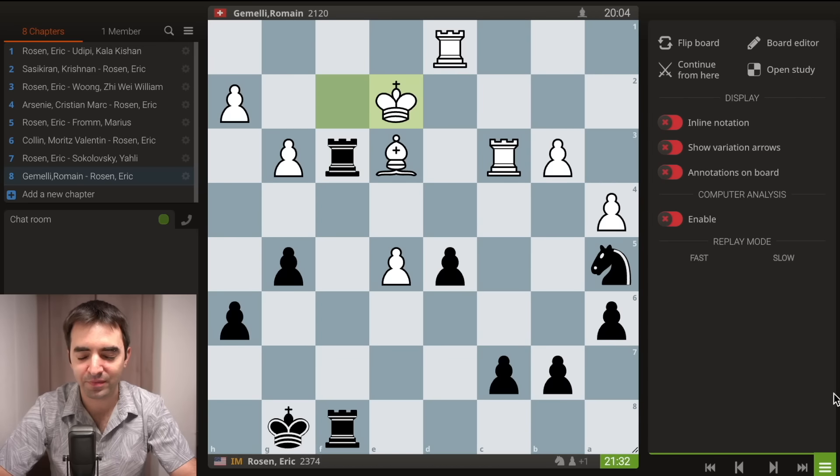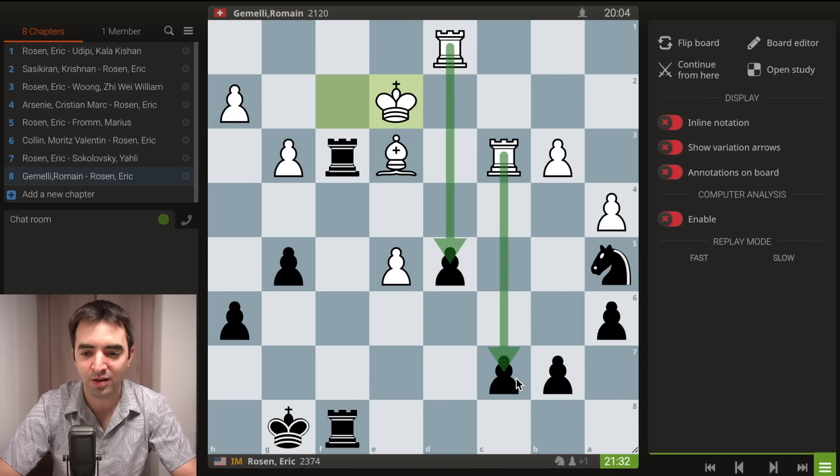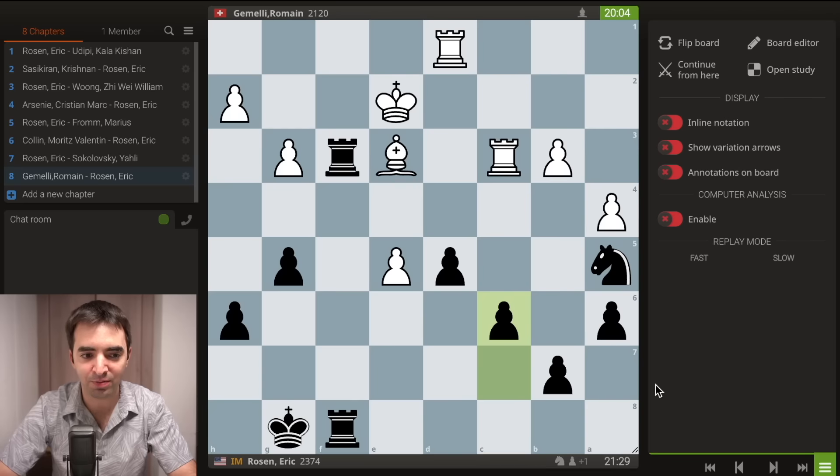I take on e5, after takes I win the pawn on f3, and after takes, takes, king to e2. I did see this position from a distance — back when I played bishop g4 I was calculating to here. It's somewhat hard to judge, because even though black won a pawn, it does seem like white has some decent counter chances. Especially because he has two rooks on half-open files both targeting undefended pawns. The only move I have here to keep both pawns defended is pawn c6. The drawback is all of my pawns are now on light squares on the queenside, which really weakens the dark squares.